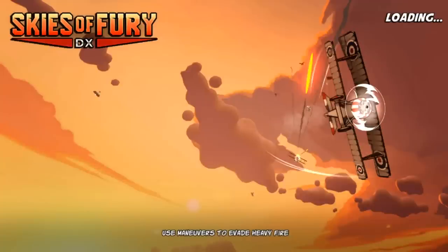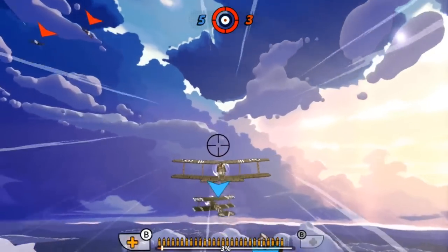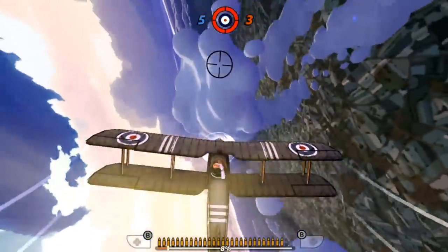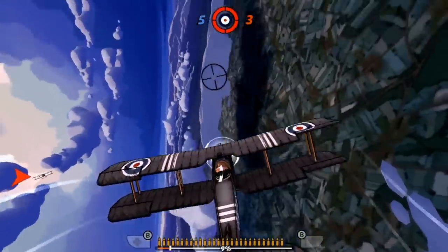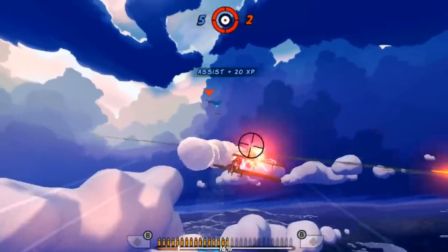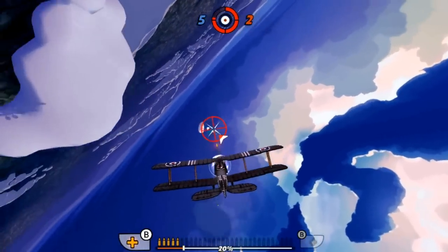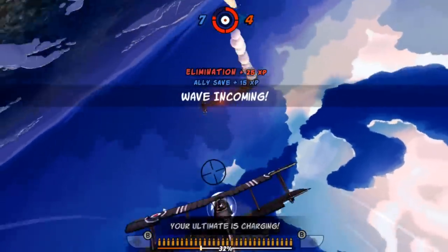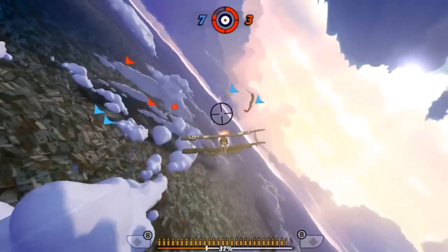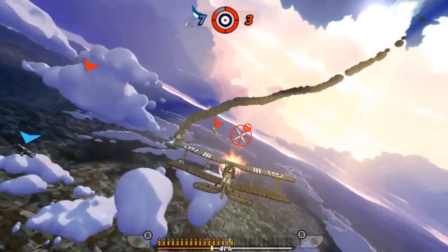First, let's look at the graphics. Cell-shaded graphics at their finest. The planes look amazing, like they were taken right out of a World War I comic book. They are worn and look like they've been through some battles. The stages look pretty good, almost like pastel watercolor paintings with beautiful puffy clouds. Unfortunately, each stage is nothing more than a palette swap, so it really lacks variety — the ground looks the same other than the colors changing. Watching the pilot's scarf flapping in the wind or the bullets ripping through the sky are great details that really help this game shine graphically. The game looks good both docked and undocked, with no frame rate issues.